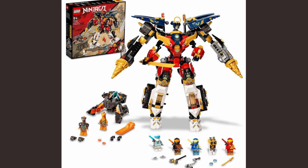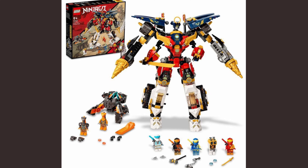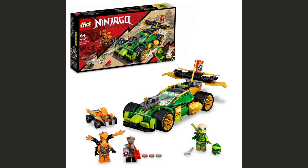Next up is the Ninja Combo Mech — another incredible set. Unlike the Dojo Temple, this one is very original. The idea is that four separate elements combine to form one big mech: a mini mech for Kai, a jet for Jay, and two land vehicles for Cole and Zane. You can deconstruct the set into its various parts or have it as one giant combined mech — that's a super cool idea. Towards the bottom left there's a villain vehicle, and the set comes with the four ninja and two villains.